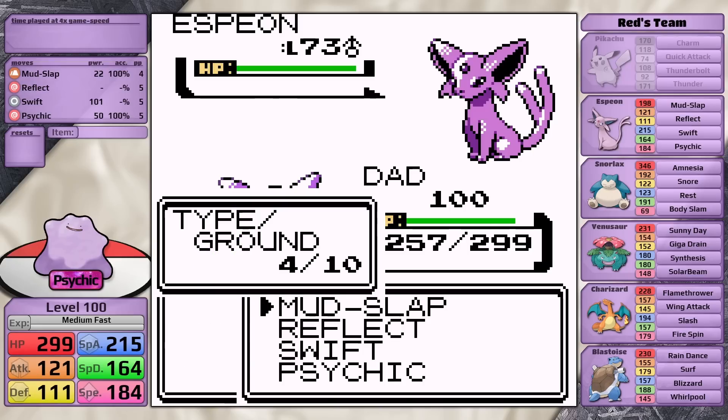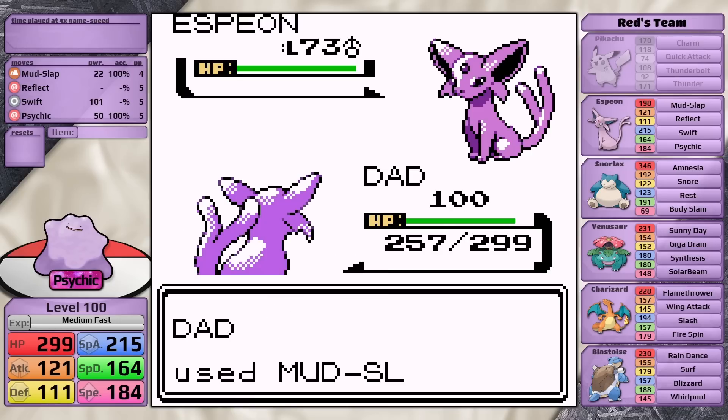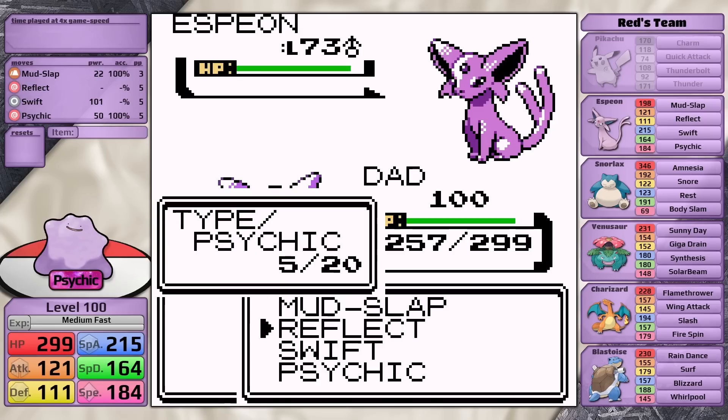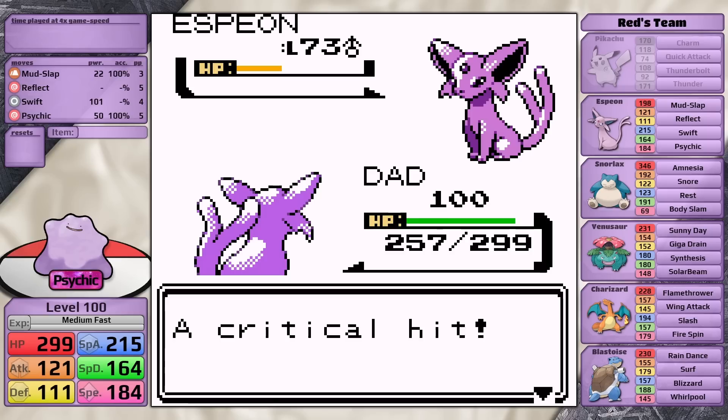I think it is fair to point out that this requires absolutely astronomical odds. After lowering Espeon's accuracy — I went for two accuracy drops here, though you could get by with just one, because the Espeon can miss after its accuracy has been lowered only once — I'm going to need two critical hits in a row with Swift, and during this time I don't want the Espeon to hit me at all.